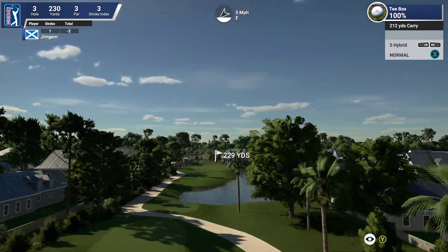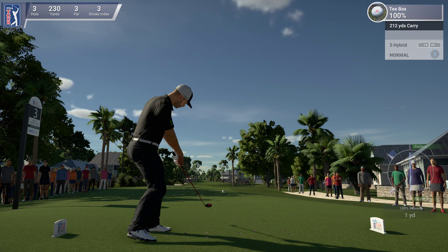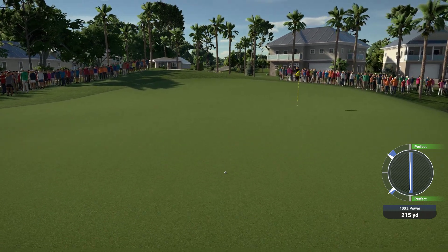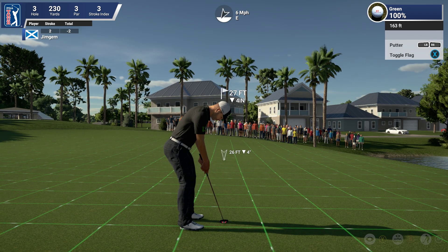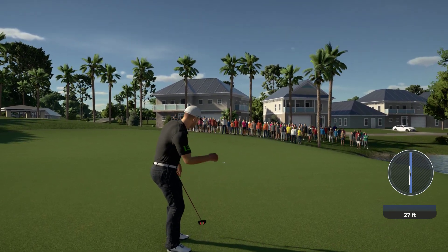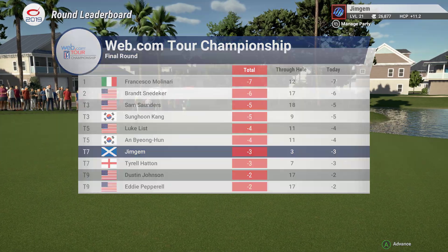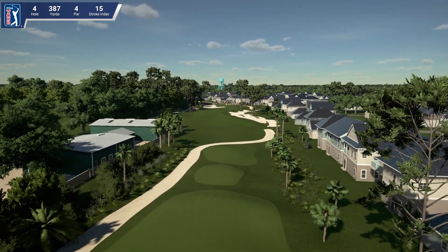229 yards — I'm well in between clubs. 235 would be way too much, so I'm going to go with a five hybrid and hopefully it runs up, because the greens are fast and firm. Could have aimed that more to the right — there's a little slope and it's turning to the right. 27 feet, four inches down, it's got a little turn left to right. Wow, that ball lifted up — great putt though. 178 home sites, tennis courts, fitness facilities, a junior Olympic swimming pool, and a 16,000 square foot clubhouse opened in January 2015. The revitalized 18-hole course was named one of the nation's best new golf courses by Golf Digest magazine in 2014.